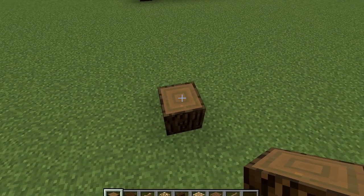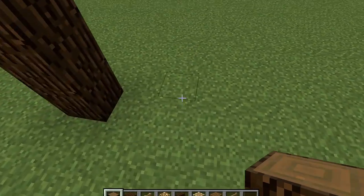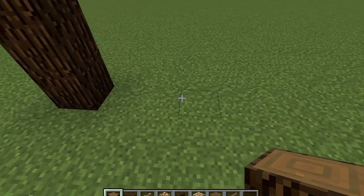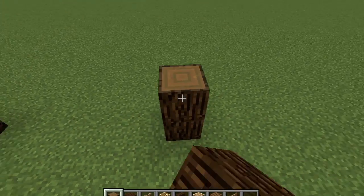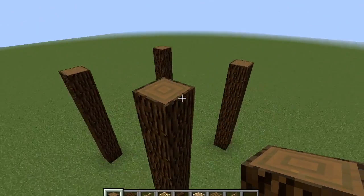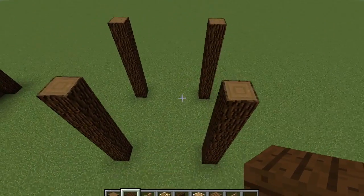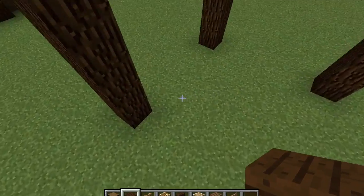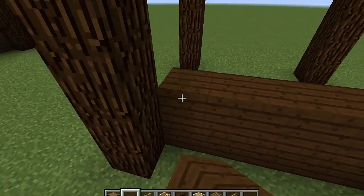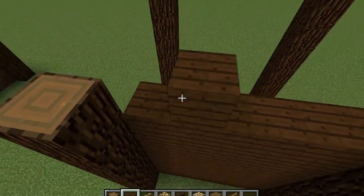To start with the foundation, you'll be creating four stacks of logs seven blocks high. Leave five blocks of space between each stack. Once you've done that, it should be looking like this. Then start building the walls by connecting the stacks on the inside using wooden planks.